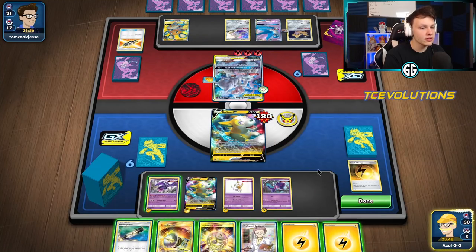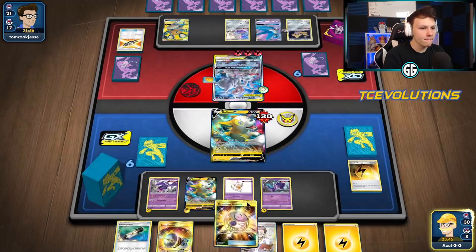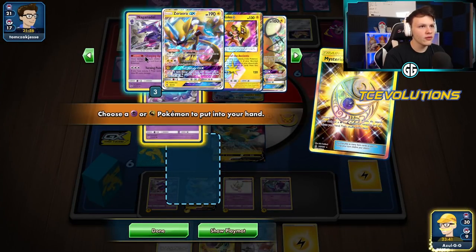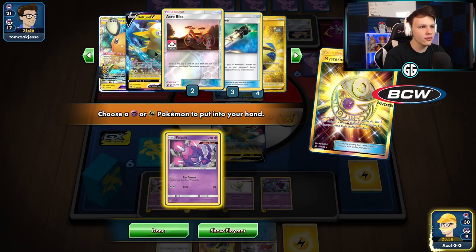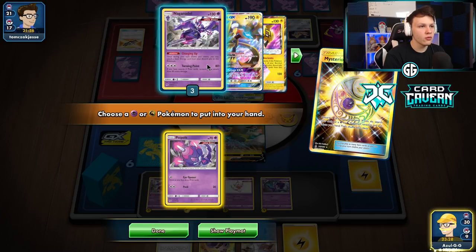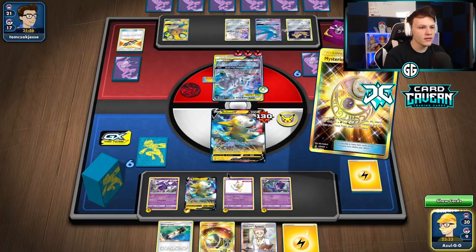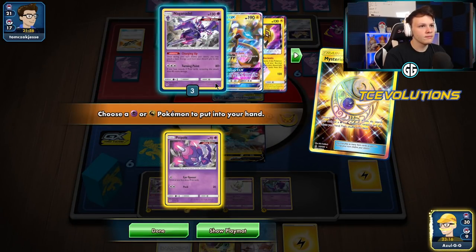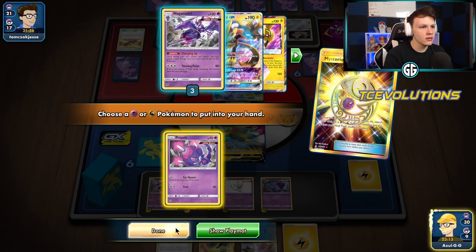Here comes that Crushing Punch — we lose our Special Energy, but that's fine. Draw for turn — it's a Treasure, great. Treasure away one of these Lightnings. Now we have three Naganadels left. I actually want to grab a Poipole here and spread out the energy a bit further. We have room for a Bolteon on the bench — four Quick Balls, so we can easily find Thunder Mountain, Coco Prism Energy.